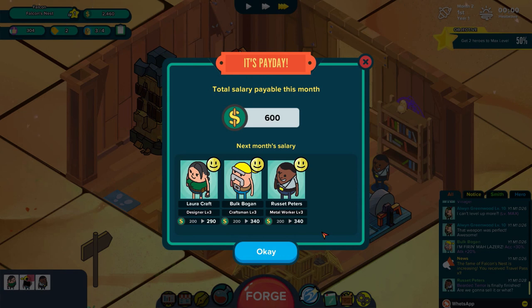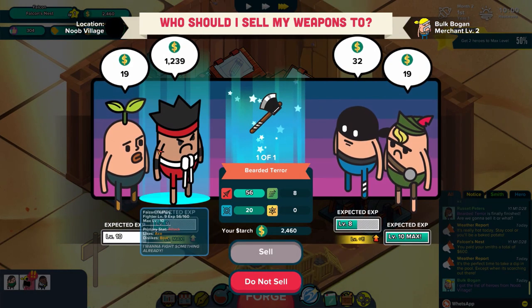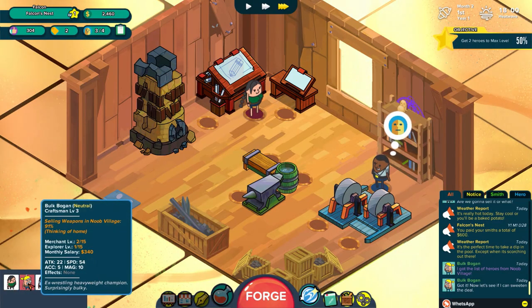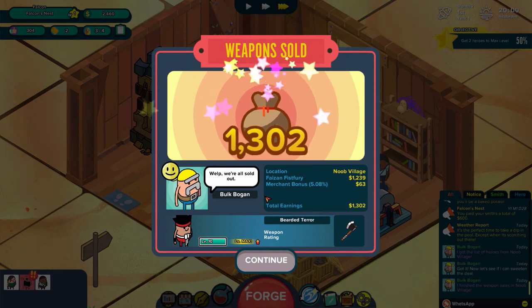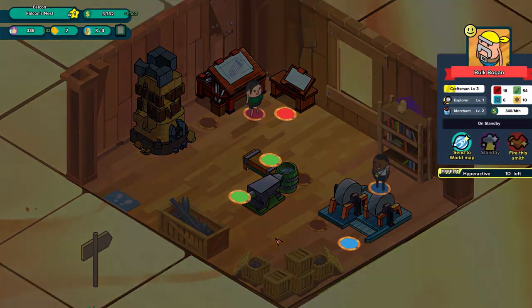Total salary payable this month — remember, we have to pay our people as well. It costs us $600 to pay them for this month. They've increased in terms of income because we've been leveling up — Lara Craft goes up to $290 a month, $340 for Bogue Bogan and $340 for Reset Peters. Boosting them up will actually increase their salary, so you definitely want to make sure you have enough money for that. Bogue's got a buyer — we're going with the Fighter, that's going to be our second dude maxed out. Transaction complete! That's going to be our second hero maxed out, and we have a new objective now which I've never seen before.